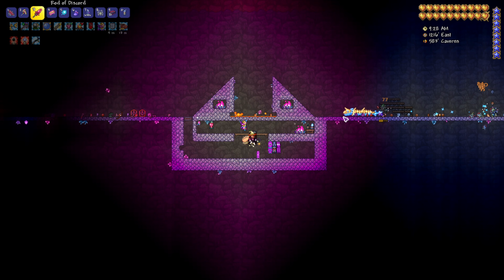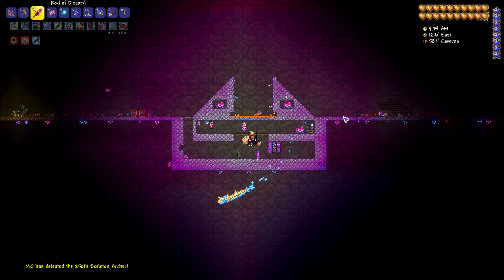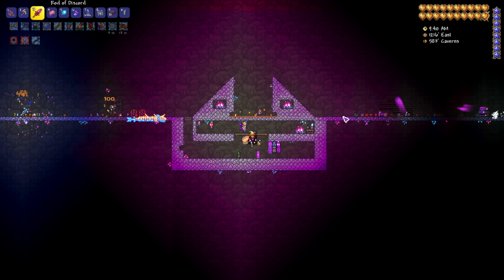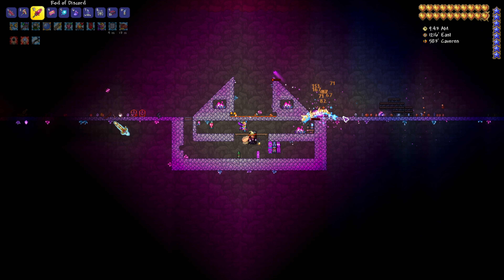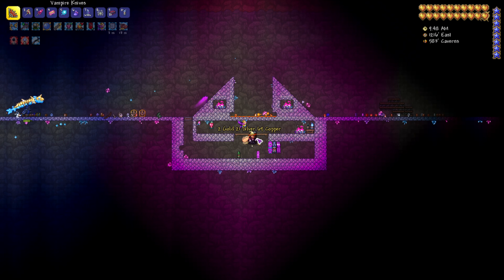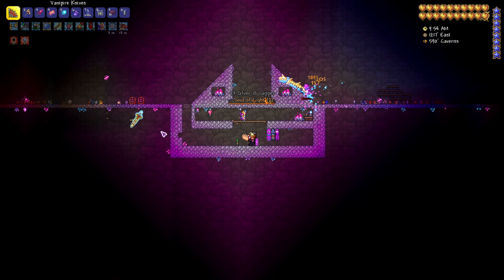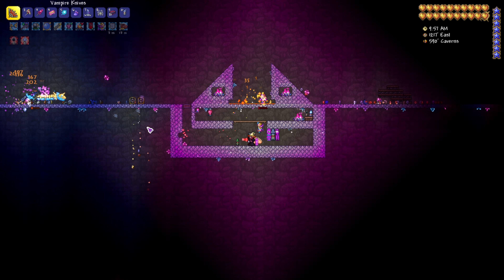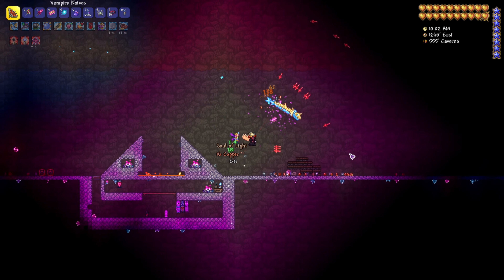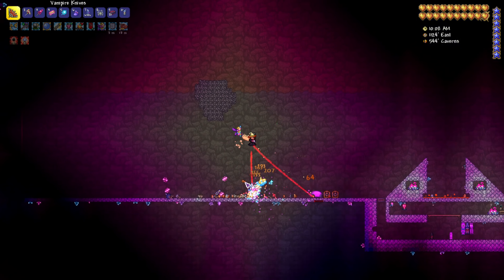Some people say you can use the witch's broom to keep chaos elementals spawning, but I've tested that a few times and it doesn't seem to work 100% of the time — maybe it has a low chance since your character has to be moving. A few people recommend using frog's legs for auto-jump with something on your space bar or an auto clicker, but I prefer to stay active. Usually I go outside and start fighting enemies, letting the weaker ones fall into the lava.